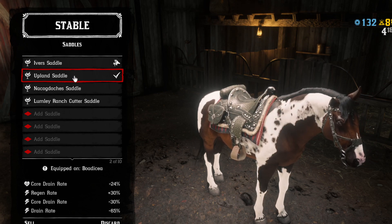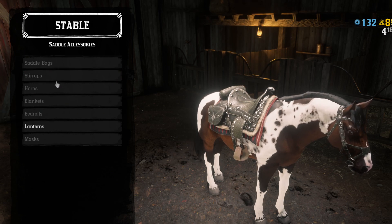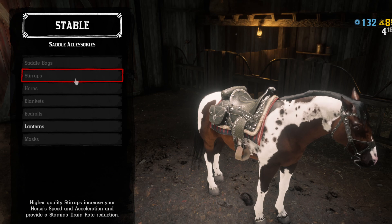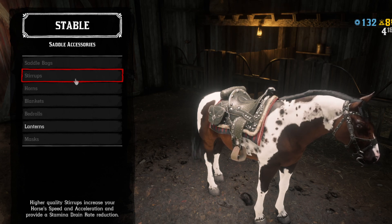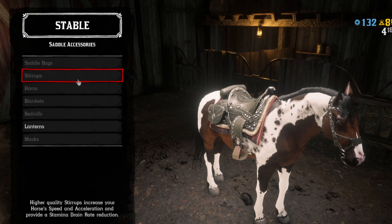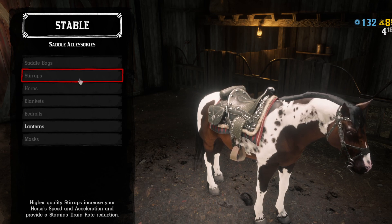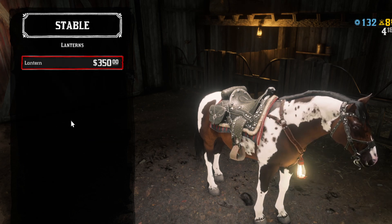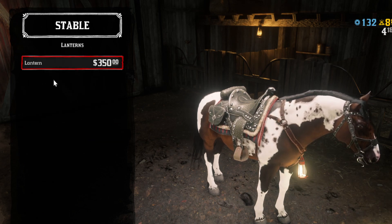Get the Upland Saddle. You're going to notice that this saddle has no stirrups you can choose — they're kind of built into it — but there is a way to be able to pick some for it anyway.